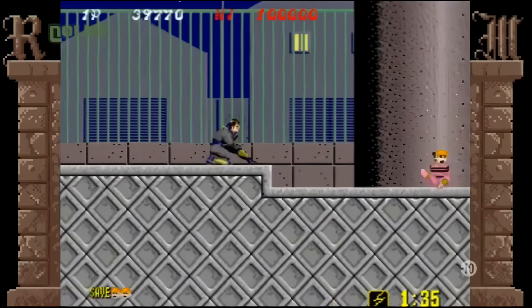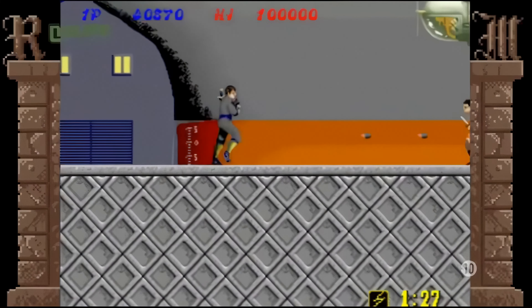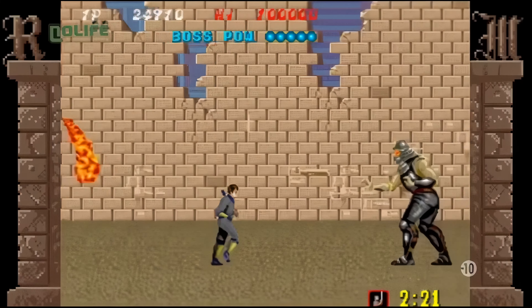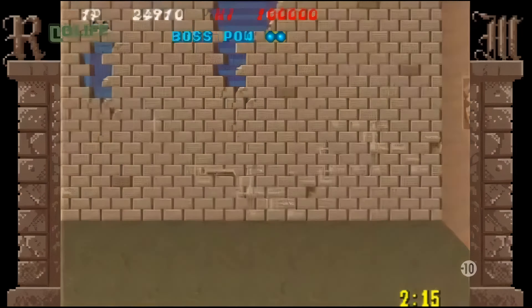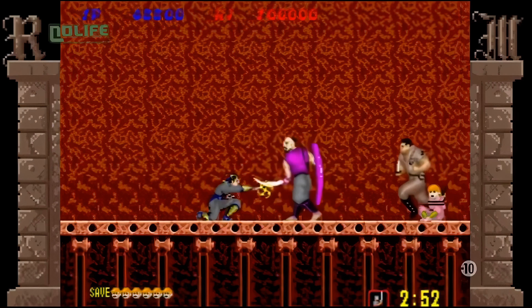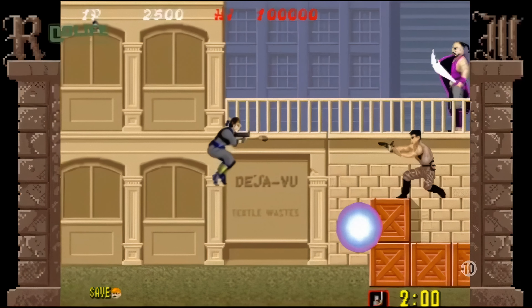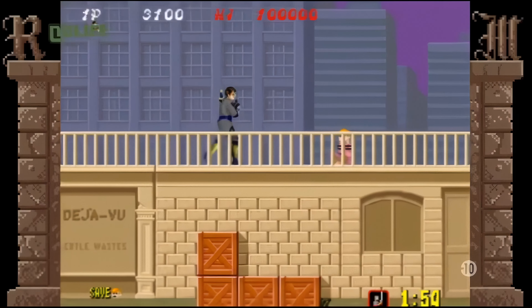Shinobi est un jeu d'action en scrolling horizontal reposant sur un principe simple. S'il est à distance des ennemis, Joe lancera des shurikens, et s'il est proche, il donnera un coup de katana. Joe peut aussi déchaîner sa magie pour éliminer tous les ennemis présents à l'écran, mais cette technique ancestrale ne peut servir qu'une fois par niveau. Il peut également sauter et s'accroupir pour éviter les attaques ennemies, ce qui est vivement recommandé vu qu'une seule attaque ennemie suffit à lui ôter la vie. Chaque niveau se déroule en général sur deux plans, et le joueur peut passer de l'un à l'autre en maintenant le joystick vers le haut avant de sauter.